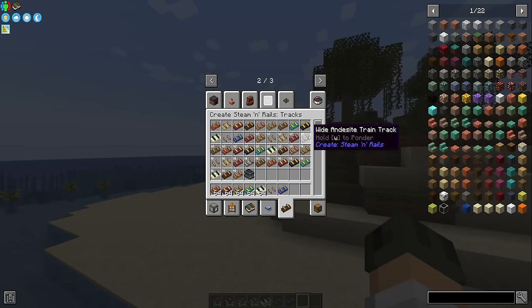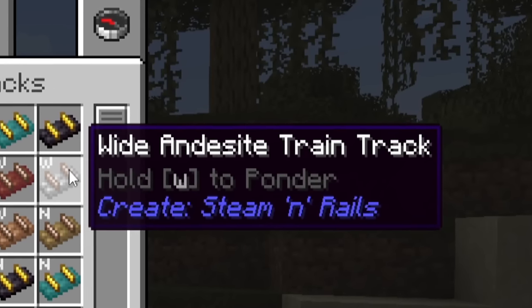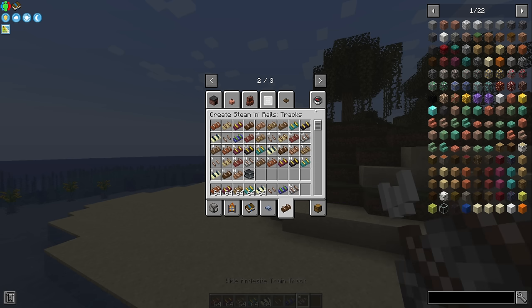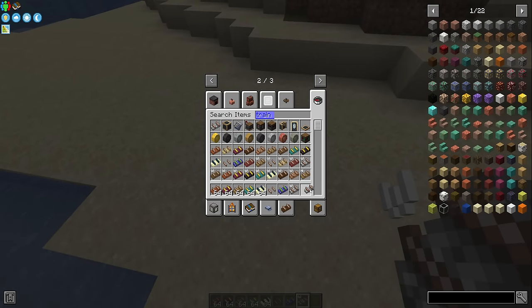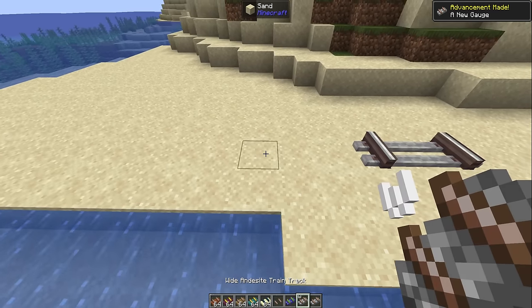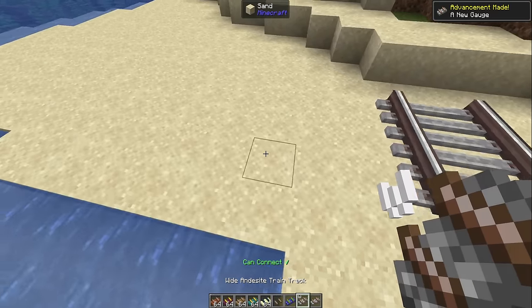They added some new train tracks. We have a wide andesite train track, and I don't even know what this is because there are no normal andesite train tracks, I believe. There's a narrow and a wide. This looks like a normal train track from the texture, but apparently wide. So this is normal train track, and this is... that looks so weird and dumb.